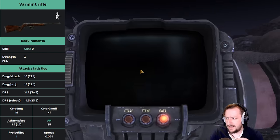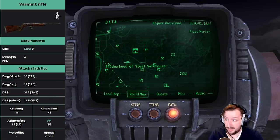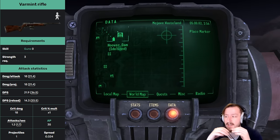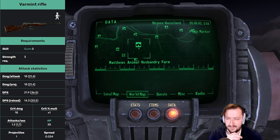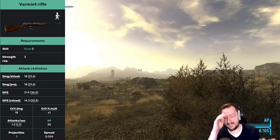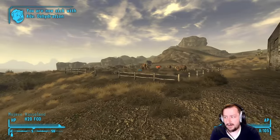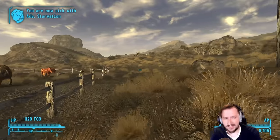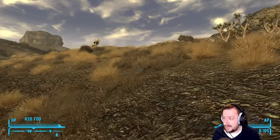Our next weapon is the Varmint Rifle, probably the first gun you're actually going to get to use in New Vegas, assuming you talk to Sunny. This is a 5.56 rifle, which is very good because the 5.56 bullet is very versatile — you get a lot of options for it. It requires zero guns skill and only 3 strength to wield. It has okay damage per shot, though DPS is pretty low because it is a bolt-action. Crit damage and crit modifier aren't really anything to talk about. It is extremely accurate, like all bolt-action rifles, and it doesn't weigh too much. It does have three modifications you can throw on it, which do increase its viability quite a bit.